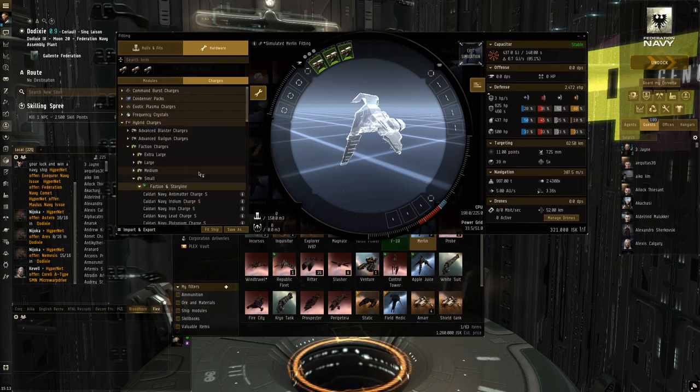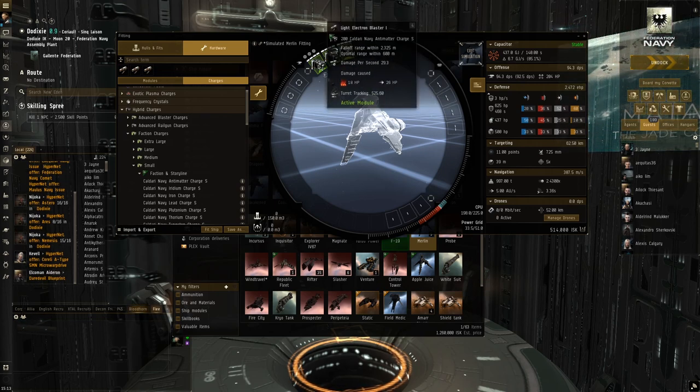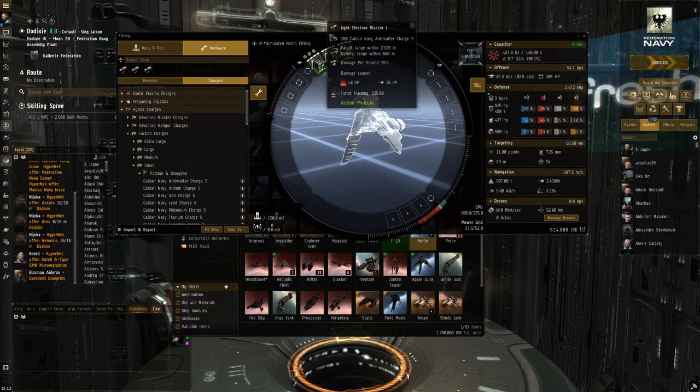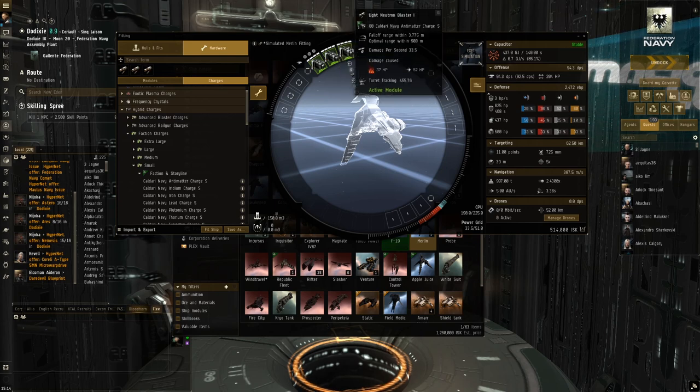The electron is the cheapest to fit but has the lowest damage and lowest range. The ion is a middle ground, and the neutron is the higher end. They use different amounts of CPU and power grid and give you different performance. Loading faction ammo — Caldari Navy antimatter small is recommended for small blasters. The electron gives 29.3 DPS with good tracking. The ion gives a bit better range and DPS, from 29 to 31.4. The neutron gives the best range and best DPS but lowers tracking. As you go from electron to ion to neutron, you get higher damage and range but lower tracking.